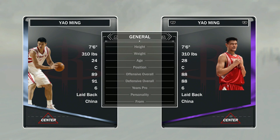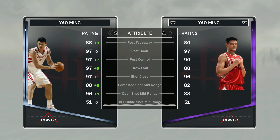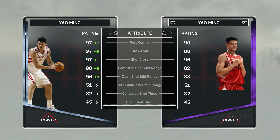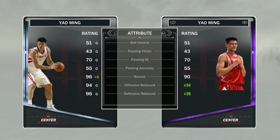Comparing to the Amethyst, there's really not a lot of upgrades here. 89 to an 88, 91 to an 88. So let's see what actually happened. 88 post fadeaway to an 80 — not too bad. 97 post control to a 90 — getting better. 97 dropout to 88 is a lot better. That's actually a key stat, something to look at. He's got a 96 midrange to an 88, so he's definitely going to make a few more than the Amethyst from midrange.